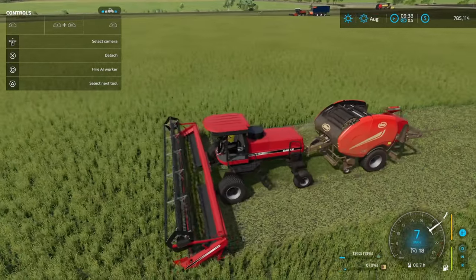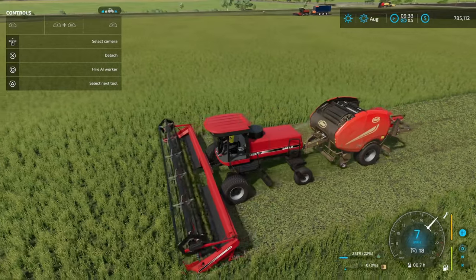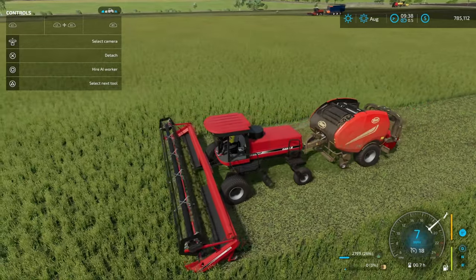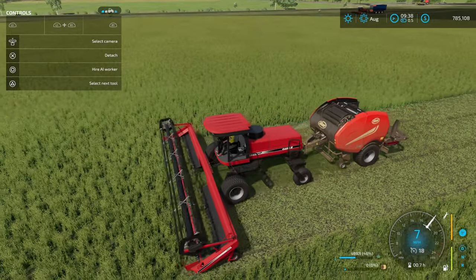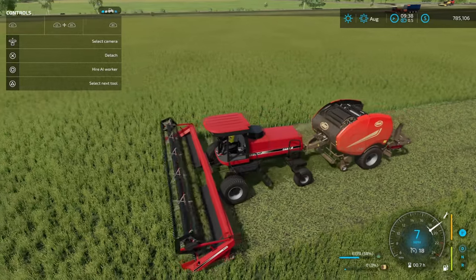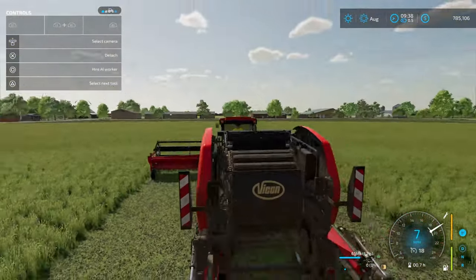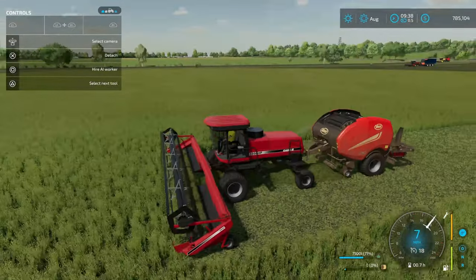You can see we have a 14,000-liter bale — it's going to come out, get wrapped super fast, and then just drop off the end. It's about seven miles an hour, which is slower, but I believe it's the baler that's keeping it slow and not so much the mowing, because there's a lot of material going into that piece of equipment to be able to wrap up your silage.